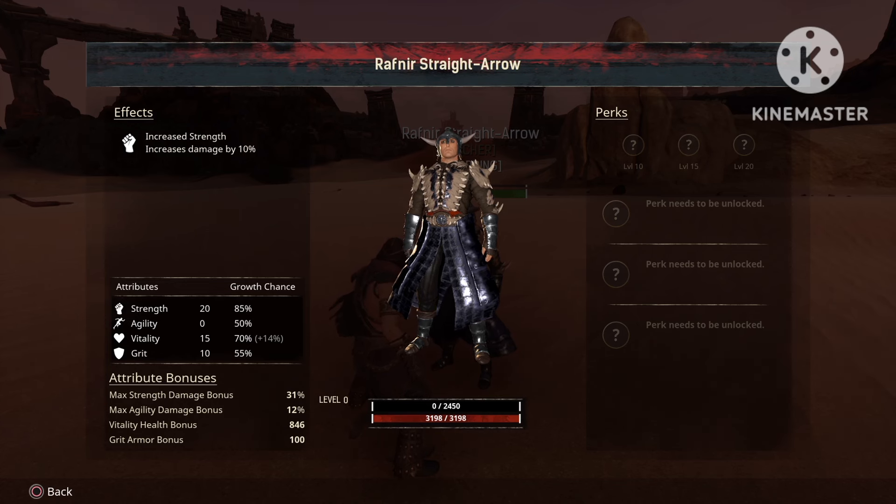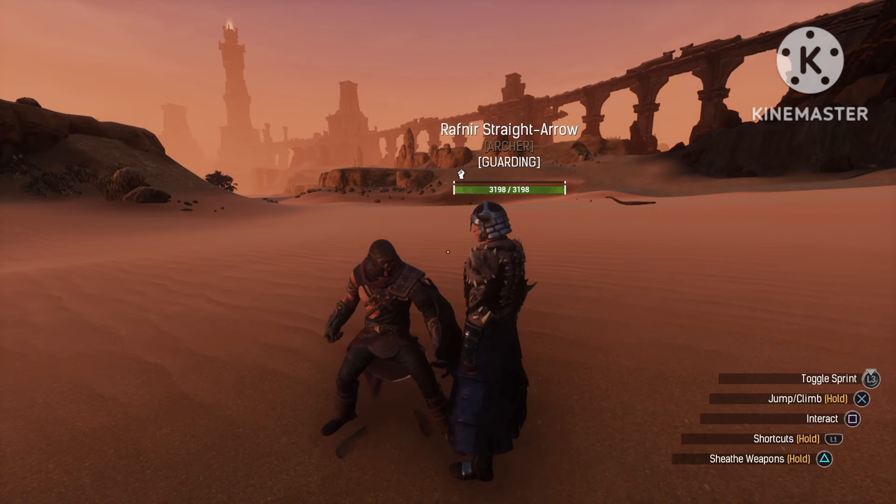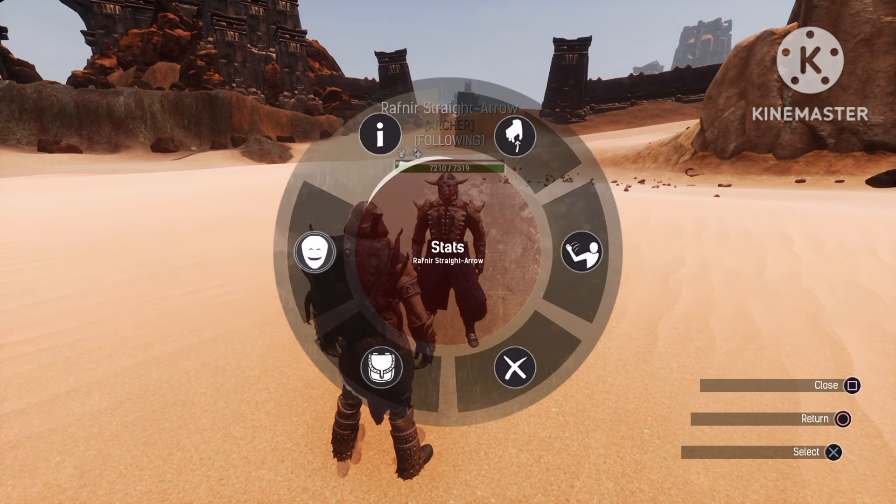Starting HP is 3198. This troll gets 51 HP for every level in Vitality, and 0.825% damage for every level in Strength. His damage multiplier is 2.064, which is also not bad from the best in the game.